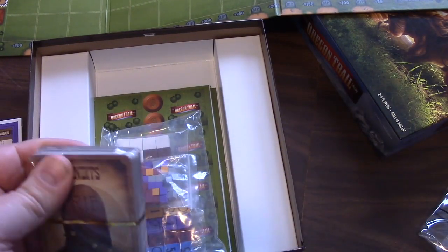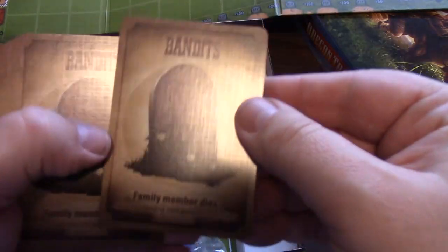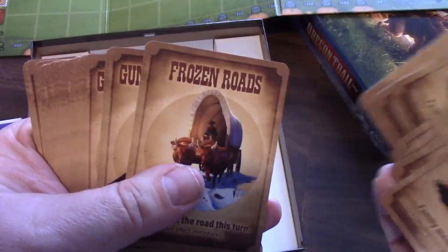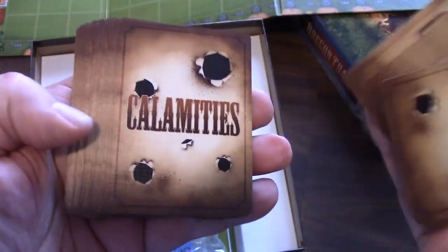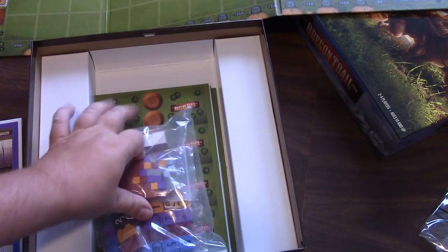And we have more cards — looks like we have more ways to die here. Looks like the top card is a bandit card. RIP. Broken leg, broken wheel. We got camp food, coffee — coffee is always good — dehydration, frozen roads, no hunting. We got lots of calamities there, so watch out for the calamities. They'll get you every time.